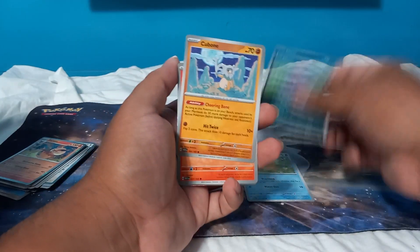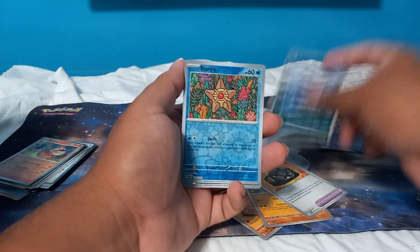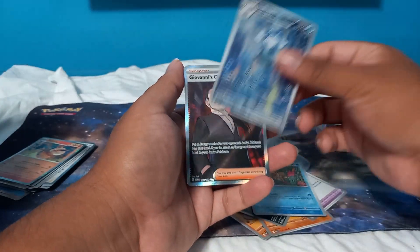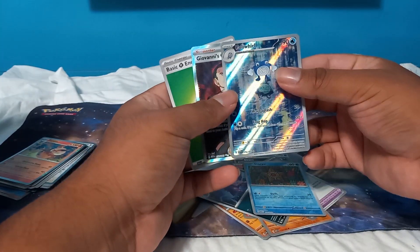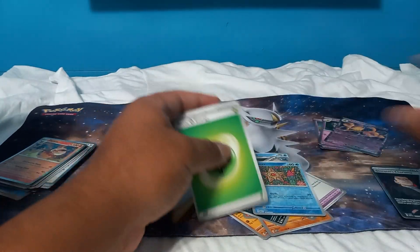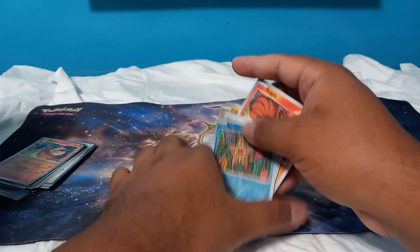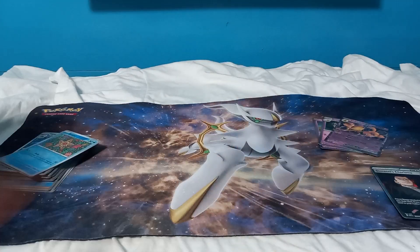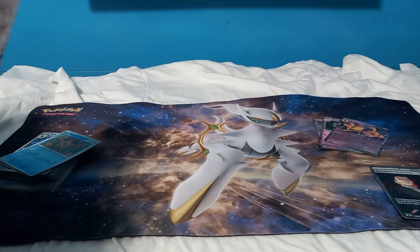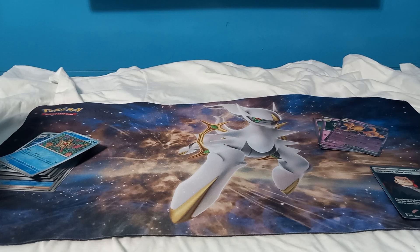Psyduck, Ekans, Cubone, full packs, Rapidash, Nidorino — star Poliwhirl, Giovanni's Charisma. Okay, we don't have Poliwhirl — that was a double whammy right there. All right, we're at the second box now.